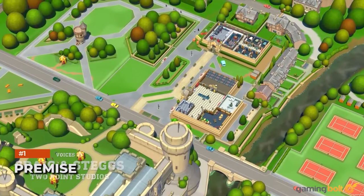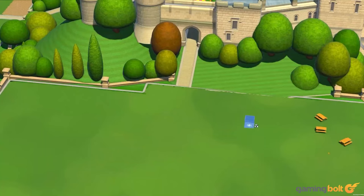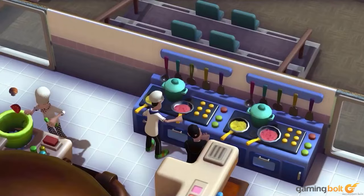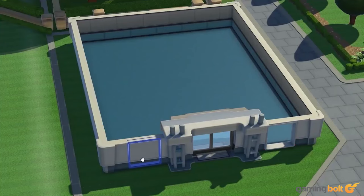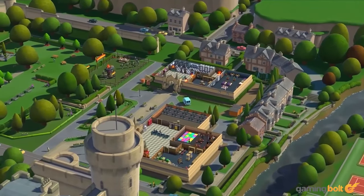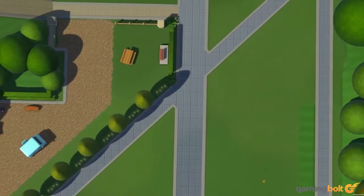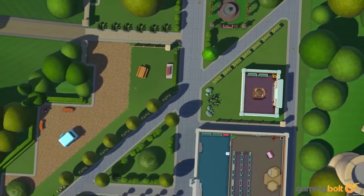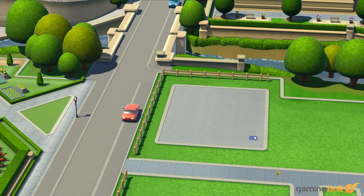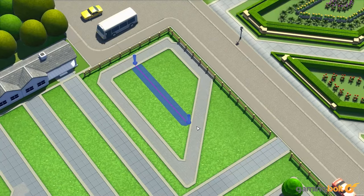Just as Two Point Hospital tasks players with constructing, managing, and expanding a hospital, Two Point Campus will put you in charge of a budding academy, all while managing your finances and ensuring that you keep ranking in the profits. As the game kicks off, you're given a piece of land, and with the year beginning during the summer break, you have plenty of time to construct your university campus to welcome students. Two Point Campus will also involve plenty of outdoor building and construction, and even allow you to place trees and decorations.